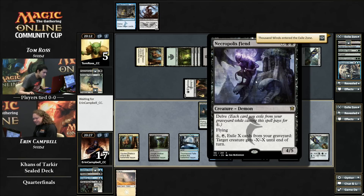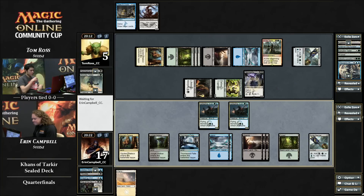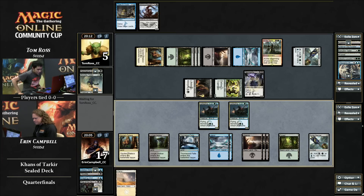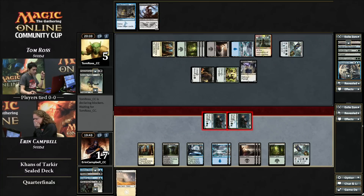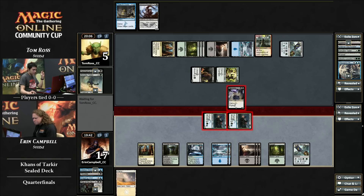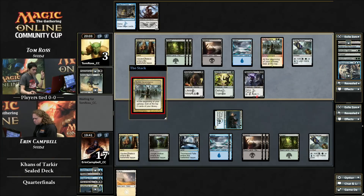The Plains in Erin's deck is for Sorin Solemn Visitor. Erin's in big trouble — that banner needs to get cracked. She may not know it has a second ability since it's scrolled off the bottom of the card. Remember, these are all brand new cards — released for negative one week — so we have to keep that in mind. Erin's being really aggressive, going to attack just to get Tom down to three, but doesn't really have a plan to finish those last three or four damage. At the same time, she's going to lose those creatures anyway, might as well get a couple of damage out of them.